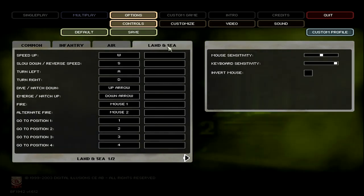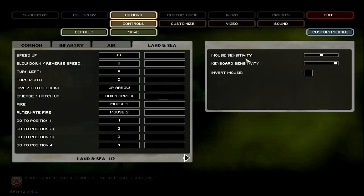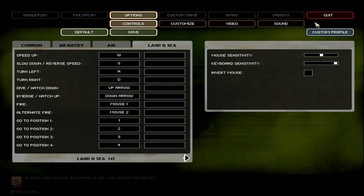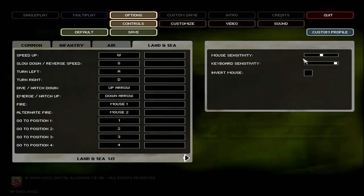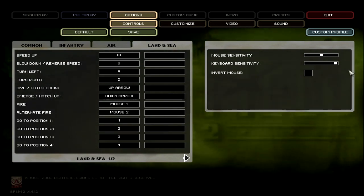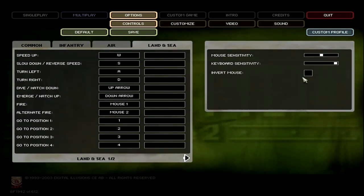Land and sea — this mainly applies to land. The whole naval thing in the game, in my opinion, was a cool idea but it doesn't really work out well except for one or two maps, which aren't a lot of fun anyway. Mouse sensitivity for land basically controls your turret speed — it's just personal preference, and mine is not as high as it is for air. Keyboard sensitivity, once again, should be all the way up as fast as it can go. There is never any time where you do not want to be accelerating as fast as possible out of any given situation.